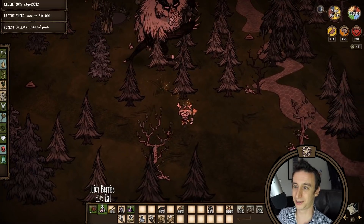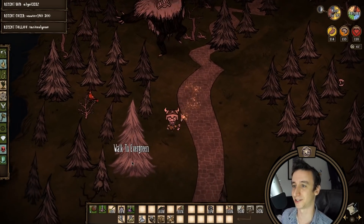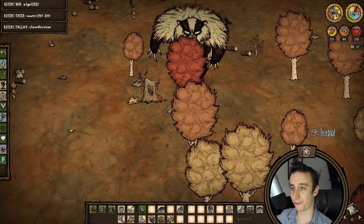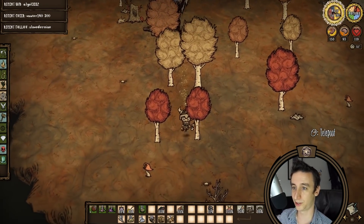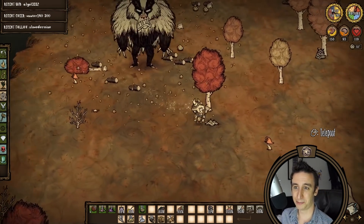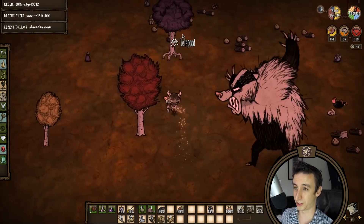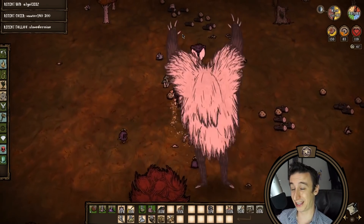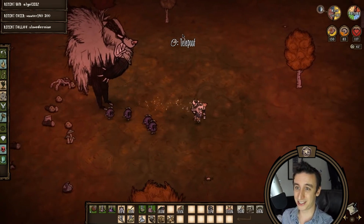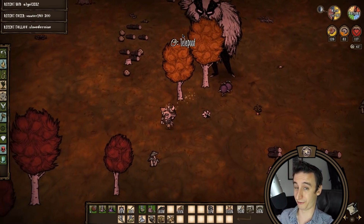By some miraculous coincidence, Bearger 2.0 appears just as I'm sweeping up the wreckage of his predecessor. This time I'm going to take him somewhere a little safer where I can keep him alive as an indentured wood servant. I love farming deciduous trees. The poison birchnuts that spawn are a total joke to Bearger compared to the actual threat that tree guards represent. We're going to topple them like they were never there, and any extra birchnut seeds I don't plant I'll throw into an icebox back home and use for generic crockpot filler.